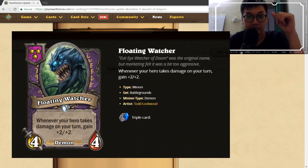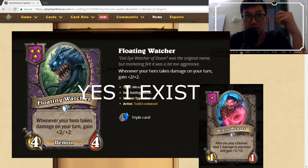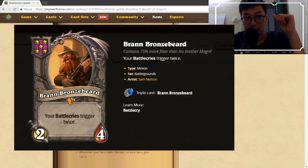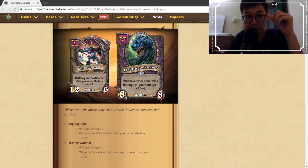I tried Floating Watcher in about three or four games and never got it to fully work. There's a card that deals two damage to you every time you play a demon, which synergizes with Floating Watcher, though you don't really want to take too much health. I'd rate King Bagurgle a 7 or 8 out of 10 because it fits right into what murlocs needed — especially at tier 5 it synergizes with Brann and even death rattle.